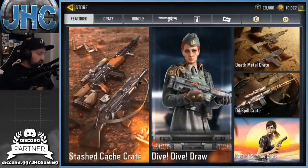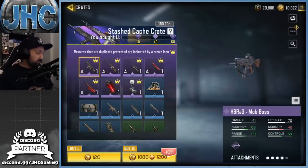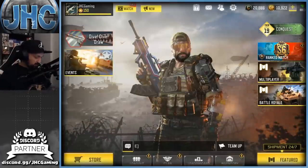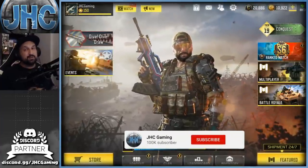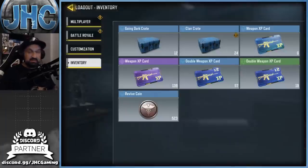We also got a brand new crate in the store — it came out like two days ago, I just didn't buy it yet, I was waiting for Monday. So we got a few cool guns to check out. The first thing we're gonna do is the seasonal crates and also the Going Dark crates — I got 12 from the rank rewards. Lots of stuff to do. Before we start, make sure you guys subscribe to the channel for daily COD Mobile videos.